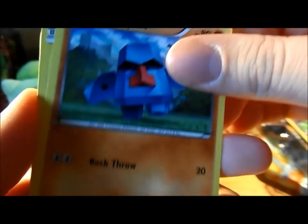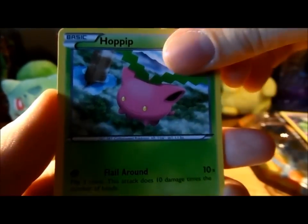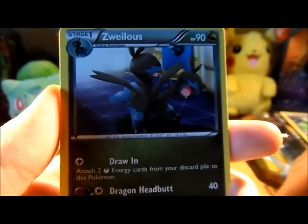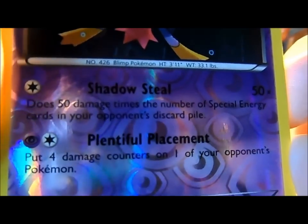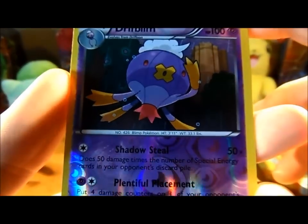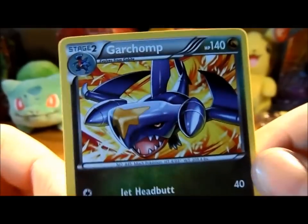We've got a Nosepass, Mareep, Houndour, Hoppit, Rock and Roller, Swalot I think it is. A Throw, a Amolga - cool family, that's good. Ooh, a Reverse Drifblim, which is nice. I like its Shadowsteel attack - it does 50 damage times the number of special energy cards in your opponent's discard pile, which is going to be pretty handy. And a Garchomp - not the good one, but it looks cool, cool artwork. I'll put these three to one side.